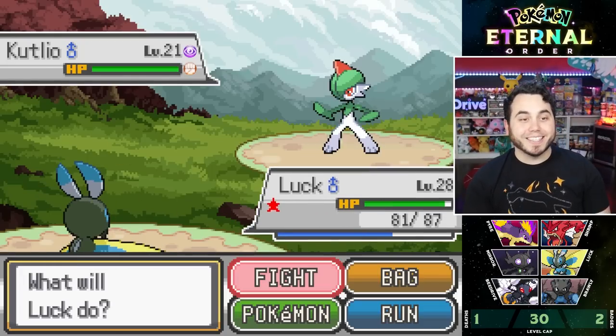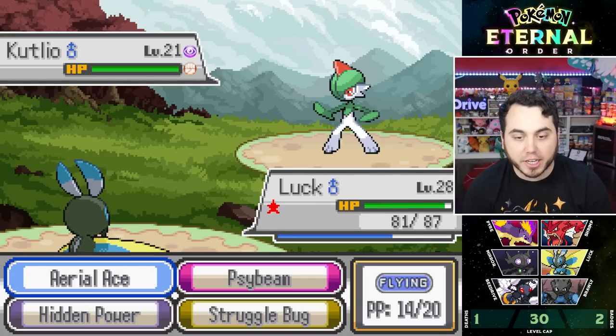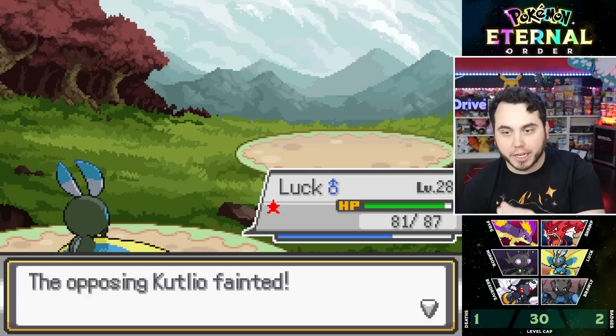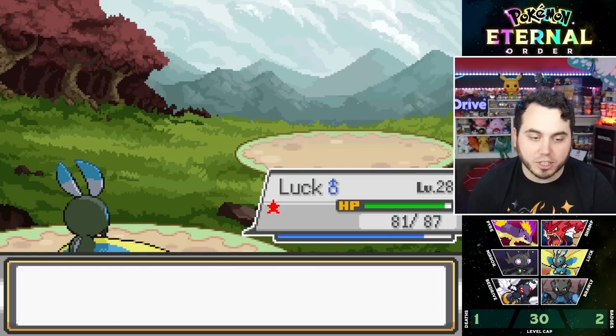Whoa! This guy has a Cutleo. I'm pretty sure Cutleo in this game is the replacement for Curlia if you have a Galate. So instead of going Rolt, Curlia, Galate — it goes Rolt, Cutleo, Galate, which is pretty sick. We just got to see that.